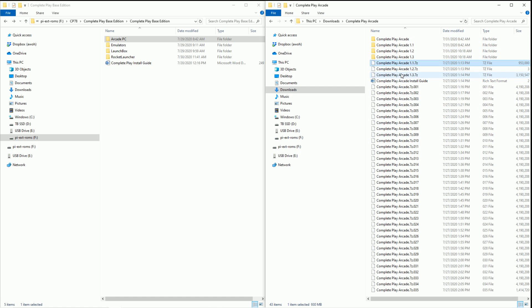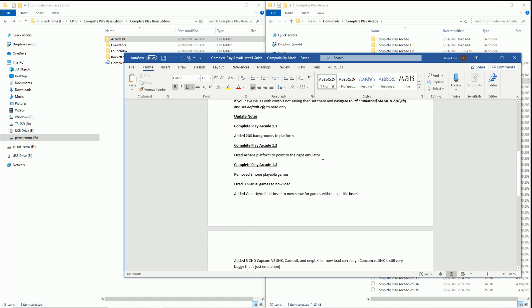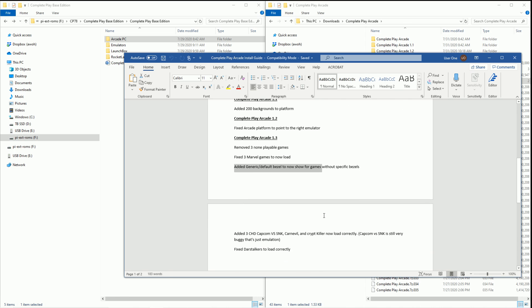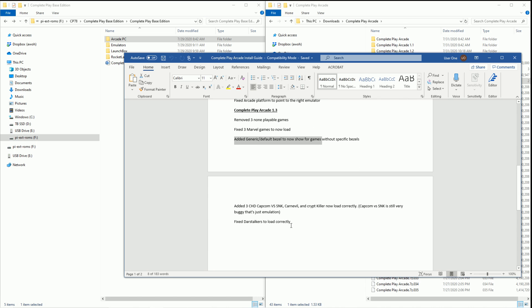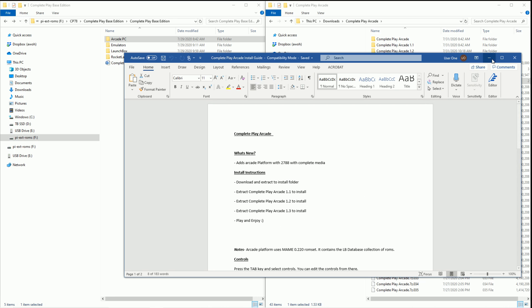These are updates. He explains what 1.1, 1.2, and 1.3 does. So, 200 backgrounds added to the platform in this update. Fixed arcade platform to point to the right emulator, so you definitely want to get 1.2. And then 1.3: remove three non-playable games, fixed three Marvel games, added generic bezels, fixed Darkstalkers, a couple other little things. So this does require you to have the base image.